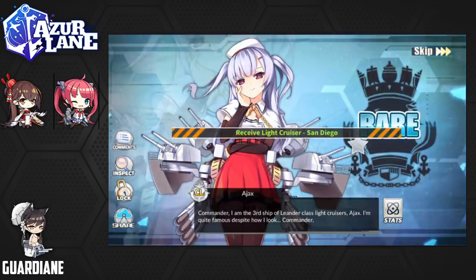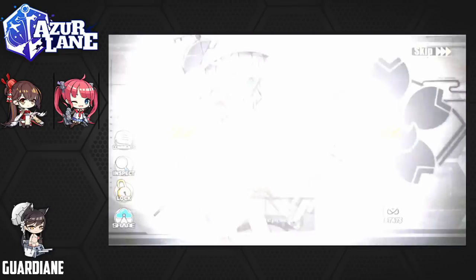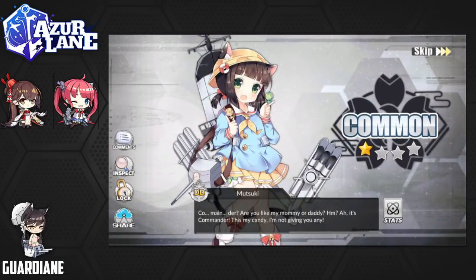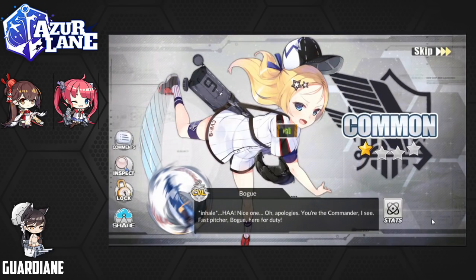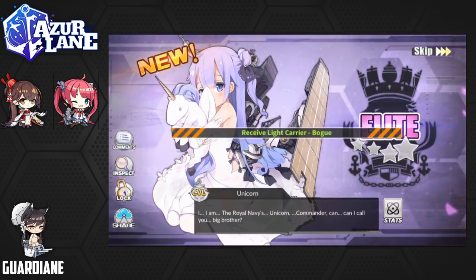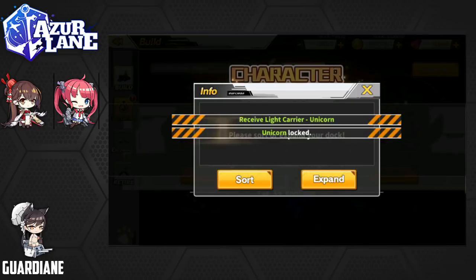Next up it's going to be an Ajax, followed by a Mutsuki. A Bogue. A Unicorn, who I think is supposed to be pretty good. I know that she's in a lot of good team compositions — I've heard good things about her. And I don't have her, she's a new ship for me. So that's pretty cool. Go ahead and lock her in. That is neat.